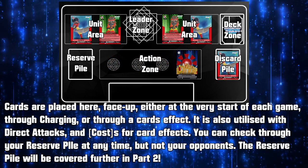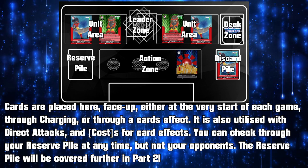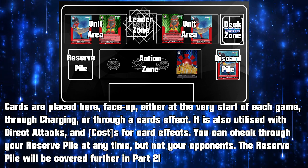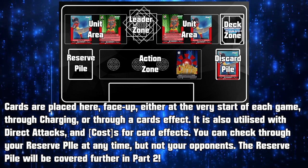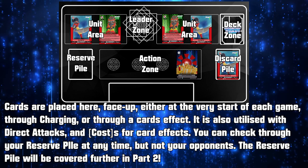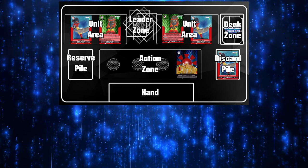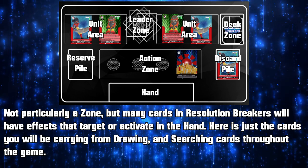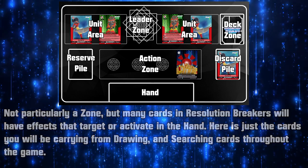Reserve Pile. On the opposite side of your discard pile, where cards are placed face up — either at the very start of the game (which we'll cover more in part 2), through charging, or through a card effect. This zone is also utilised with direct attacks and card effect costs. You can check through your reserve pile at any time, but you cannot check through your opponent's. Hand. This isn't necessarily a zone, but some cards will have effects targeted at a player's hand. These are the cards you carry from drawing and searching throughout the game.